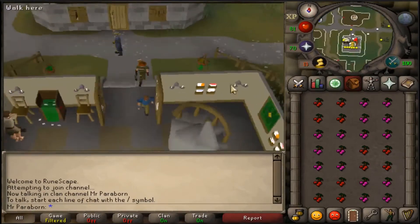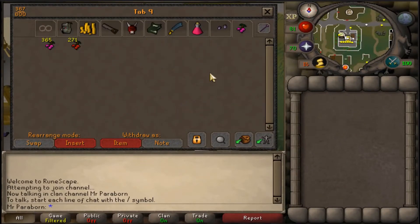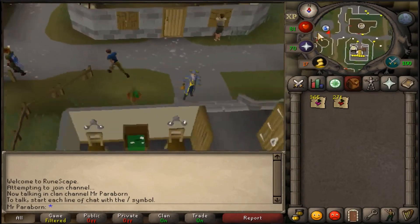So let's find out how many berries we got in an hour. We picked 271 red berries and 365 cadaver berries in the hour. So now let's go sell all of these on the Grand Exchange and find out just how profitable this method is.